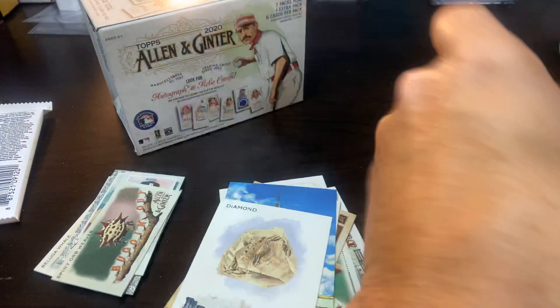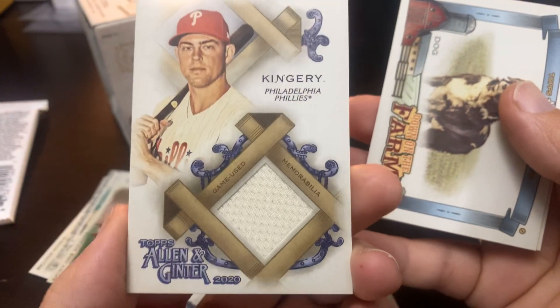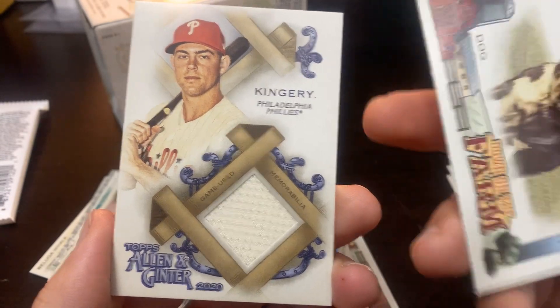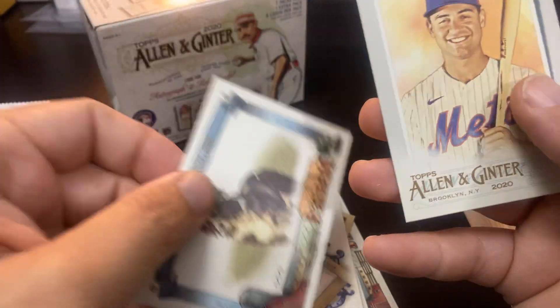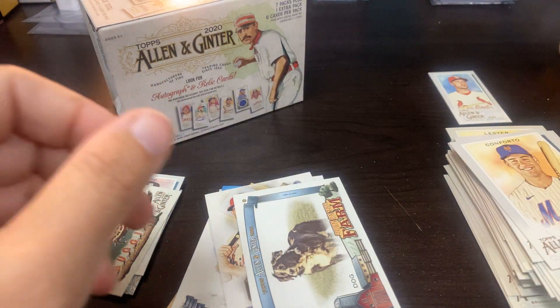Nico Horner rookie card! And we got another hit — a relic card, memorabilia of Scott Kingery of the Phillies. Wow! So a pretty nice blaster box right here.